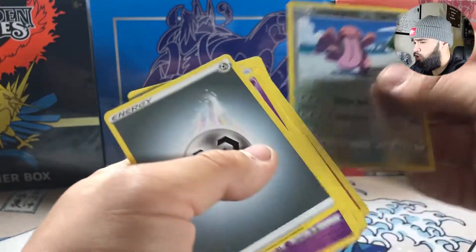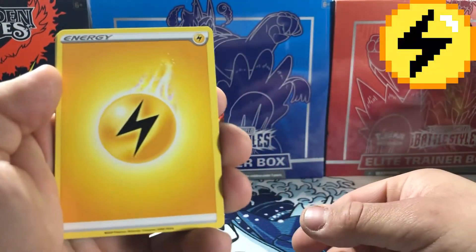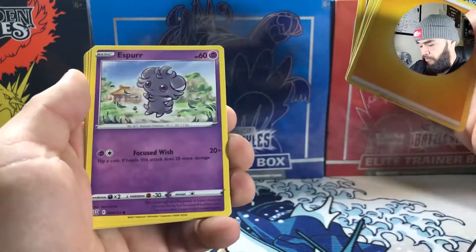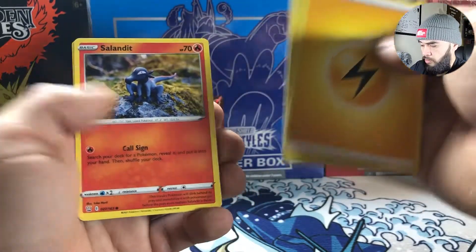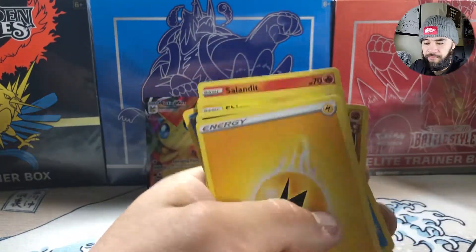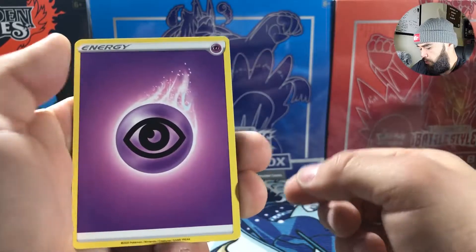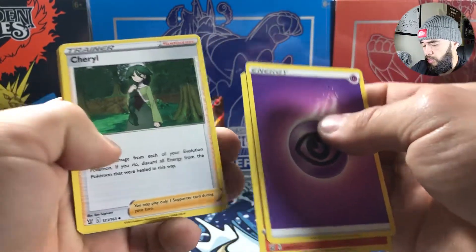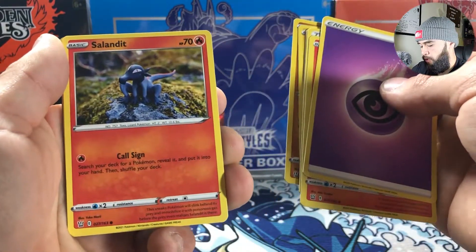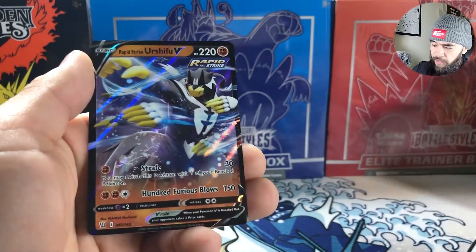I went through three booster boxes and didn't pull the Pikachu, so hopefully my luck with a regular set is better. Also, kind of disappointing — hopefully only for this set — is that Amazing Rares are gone. When you pull a green code there's no possibility of pulling something special in that holo rare spot. They do have a decent amount of Gen One cards in here though, and I pulled a Rapid Strike Urshifu.